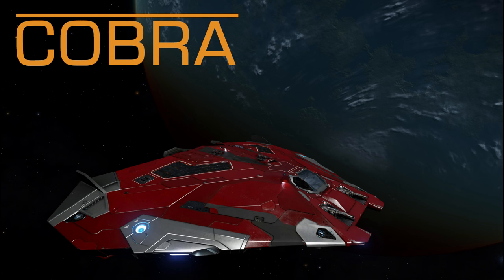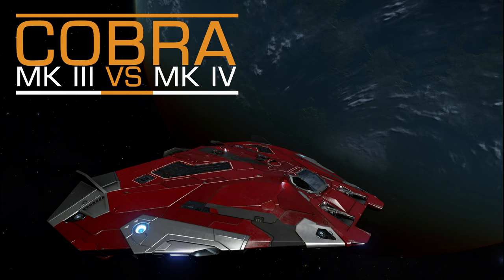With Horizons we have one new ship called Cobra Mark IV. From the in-game description we can learn that it's heavier and slower than the Mark III, but packs an extra punch and better weapon placement makes it a more effective combat vessel.